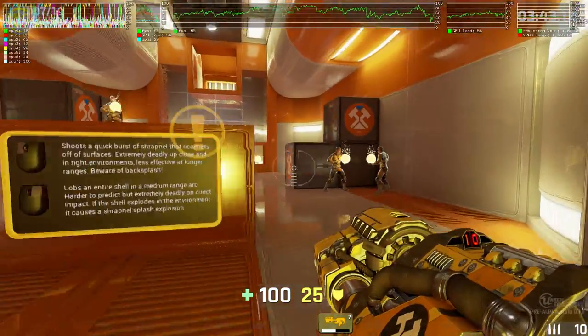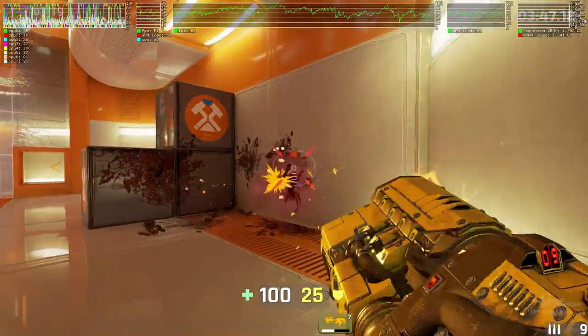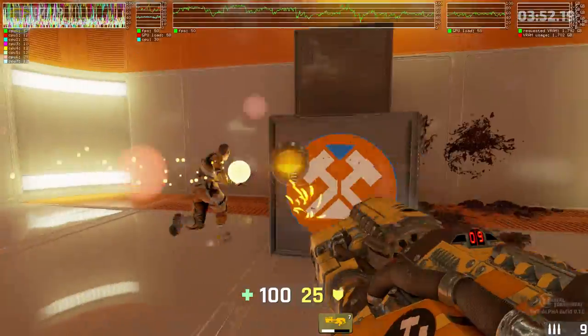The primary fire mode of the flak cannon fires single shards. Use the secondary fire mode to launch an explosive shell. Shred them down!